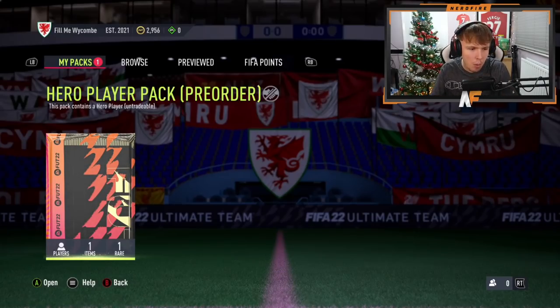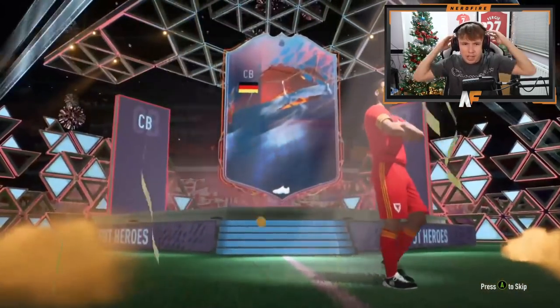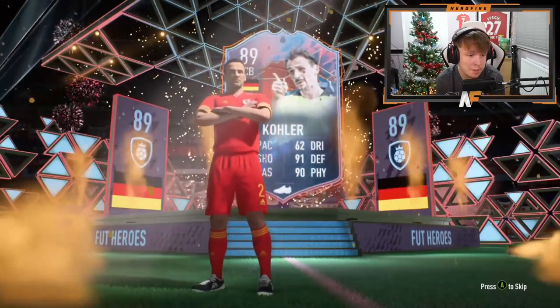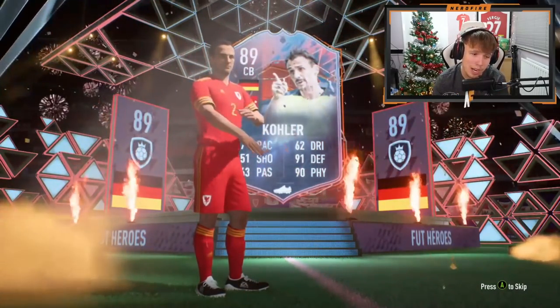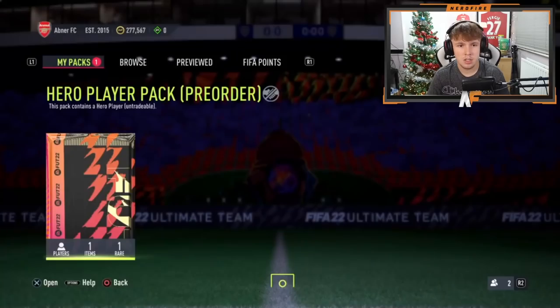Shout out to Minister — pack number ten for the pre-order hero packs. Can we get something big? Come on, big French... I thought it was Di Natale — who the hell is this? Oh no, no, no — our first Xbox pack had to be Collor, didn't it. He's awful, I'm not going to lie, he's absolutely awful.